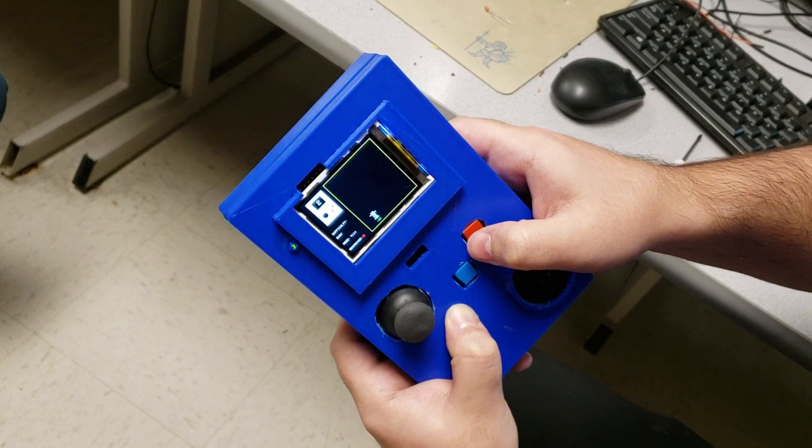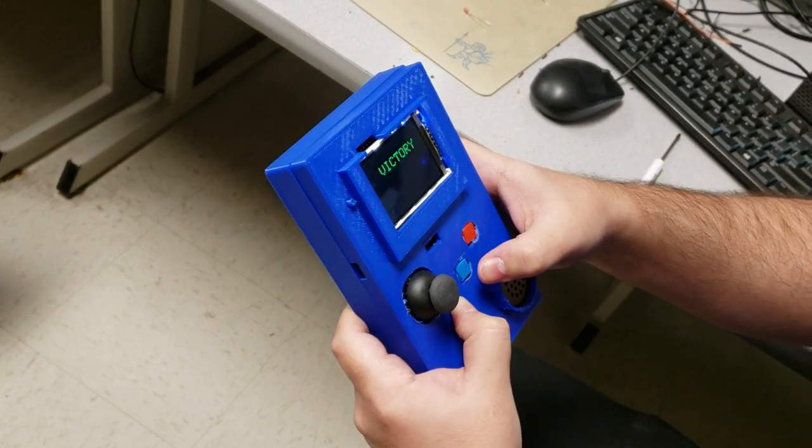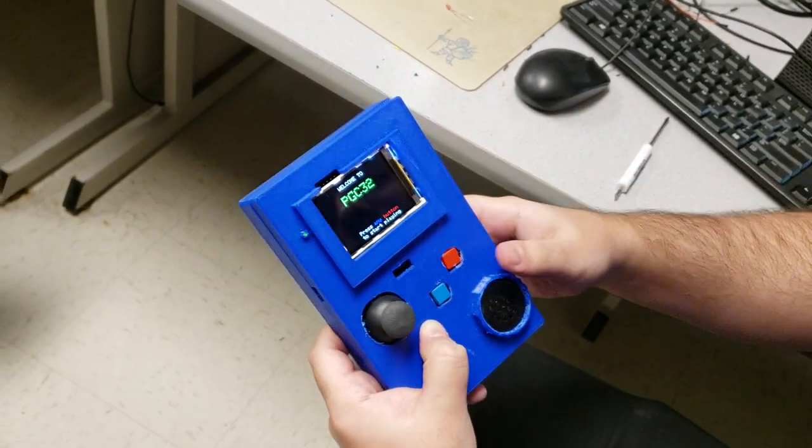The destroyer basically wipes out the screen. I'm going to press it now. You can see the destroyer is no longer available, and we got victory.